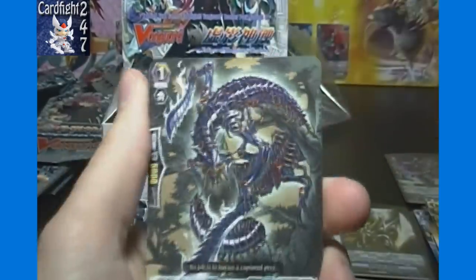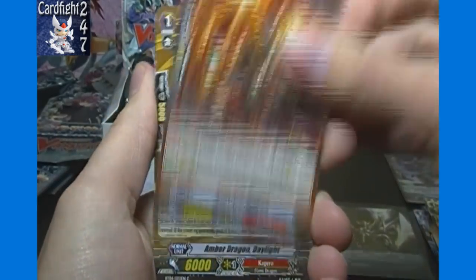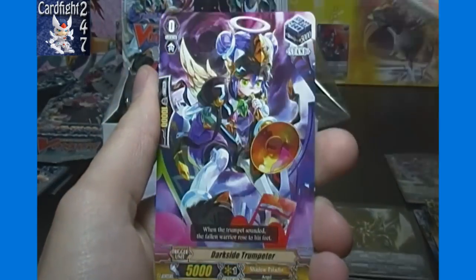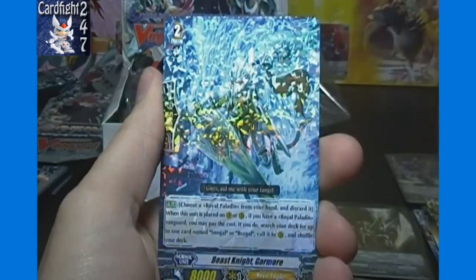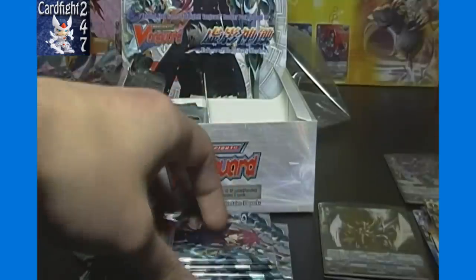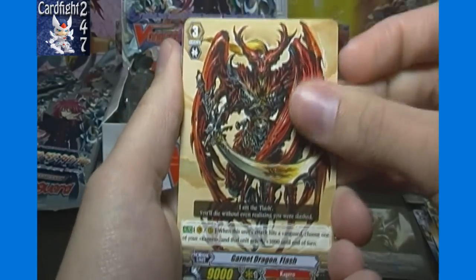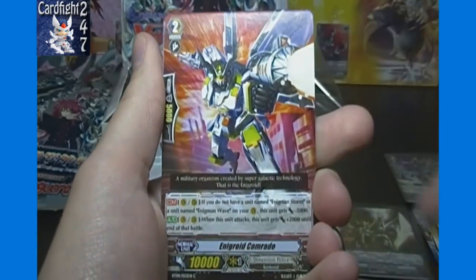Stealth Millipede, Lava Arm Dragon, Amber Dragon Daylight, Dark Side Trumpeter, and Beast Knight Garmore — I think that's what I was thinking of from our previous box, the Grade 2 single rare Garmore. Tool Kit Boy, Garnet Dragon Flash — first one I've gotten since the very first pack of this box.